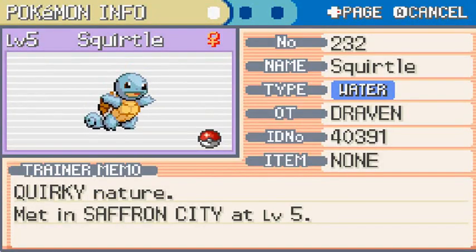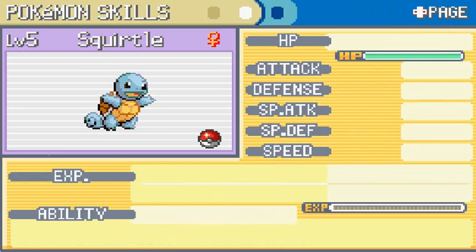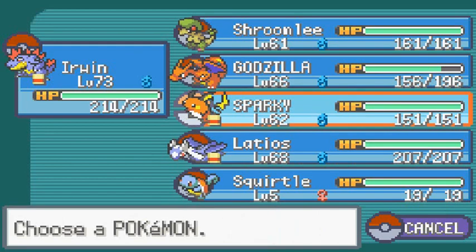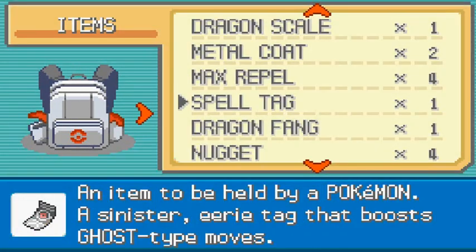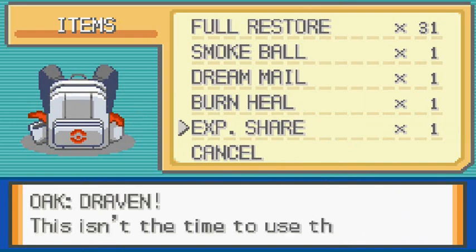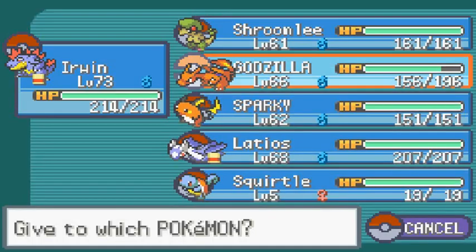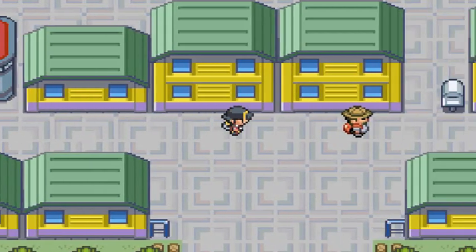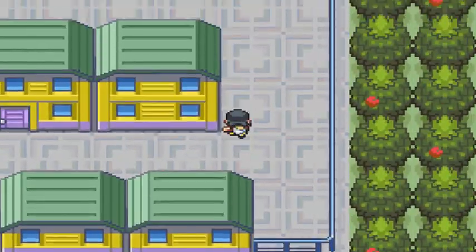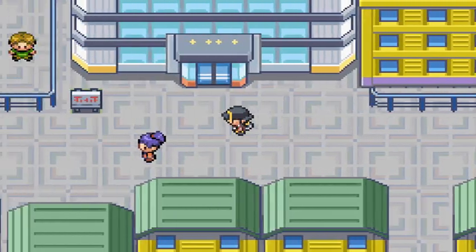Squirtle — female, quirky nature — with a typical moveset. Sparky has the experience share so I'll transfer it. I'm going to try to evolve this starter too. I said in the last few episodes we're actually going to have to start picking our team because a lot of these Pokemon trainers have pretty strong Pokemon. Brendan's family is here, came from Hoenn.